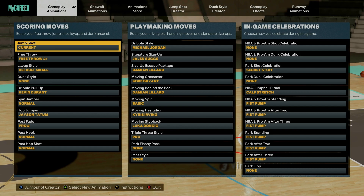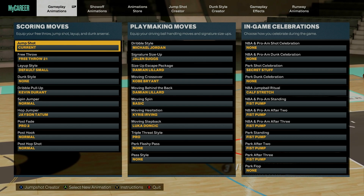Now that we have our jump shot, do not forget to go to animations and make sure you put it on. I know a lot of people have been having trouble with their animations sticking as far as their playmaking animations, so always make sure that you have the correct jump shot equipped.